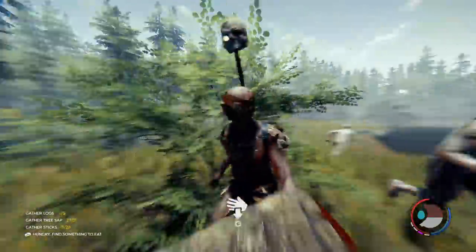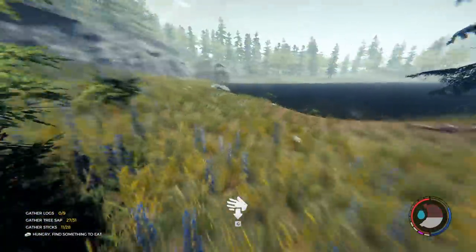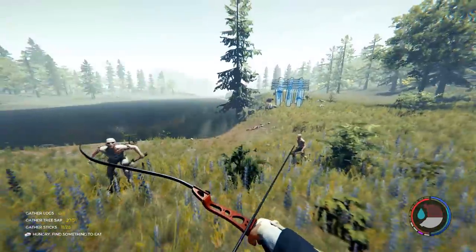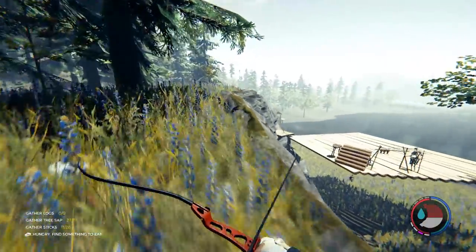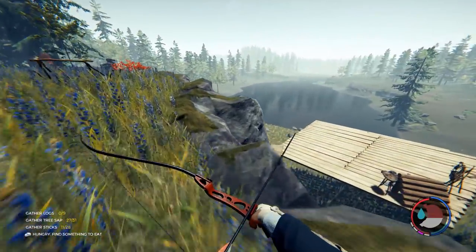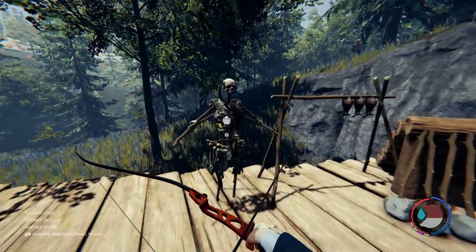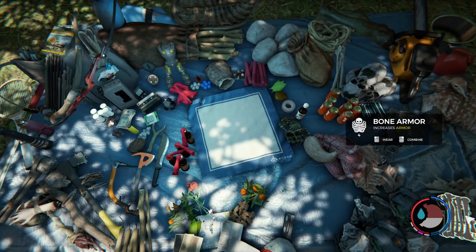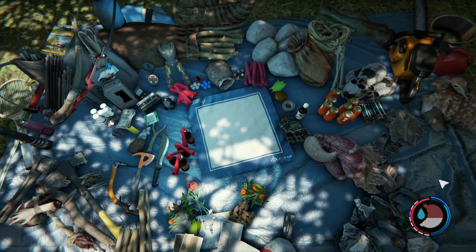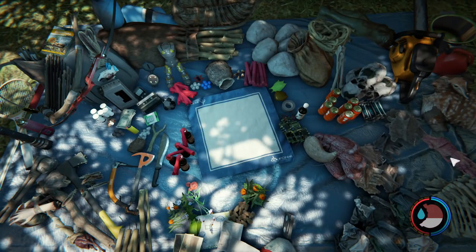That one way to piss off the cannibals. I'm going to put these on my dry rack. Cornflower — let's go. I have some bone armor on the mannequin. Extra bone armor. I'm going to put that on. Then I might save the creepy armor for later.